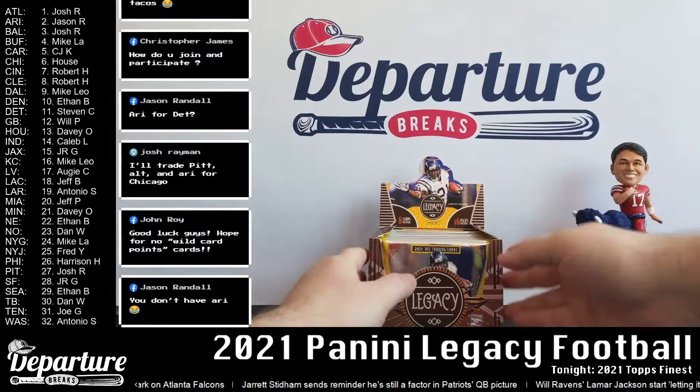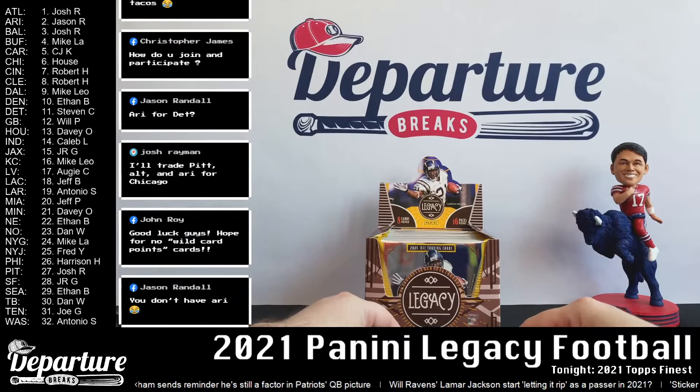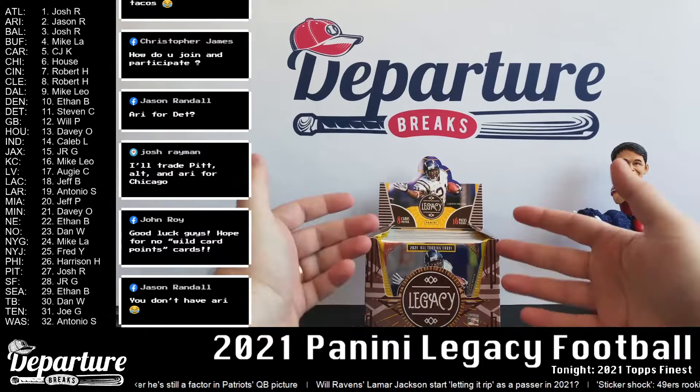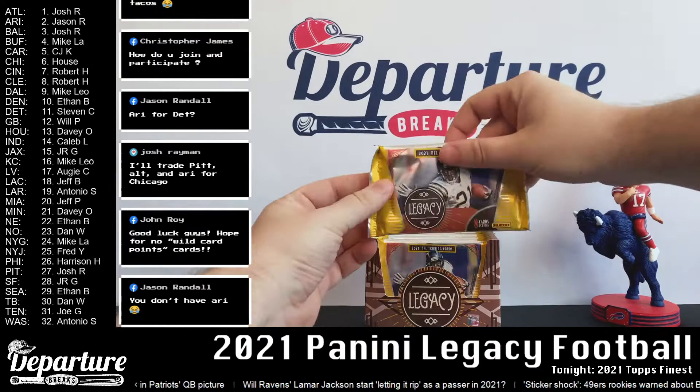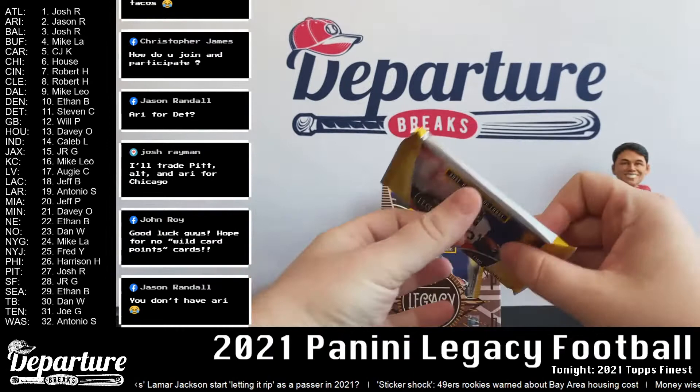To get text alerts, head to departurebreaks.com — in the top left corner you'll see 'text alerts,' click that for all the information. That's how people find out the minute spots go up for sale. Tops definitely has Panini beat — no redemption points, much rather have a redemption. Josh, whenever it's the house I have a rule of no trading at all, just so it doesn't get fishy. I know Chicago is who you're hunting for so I feel bad, but that's my ground rule as a breaker.